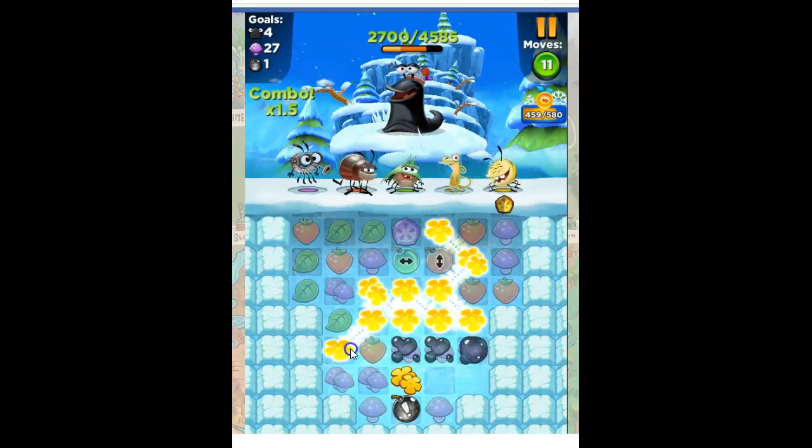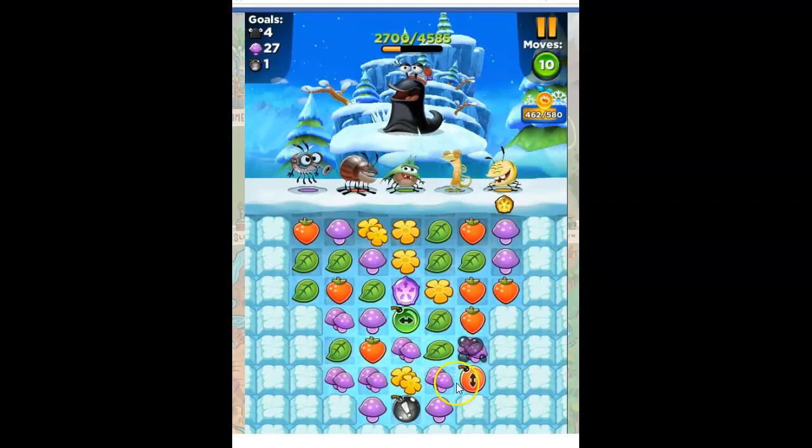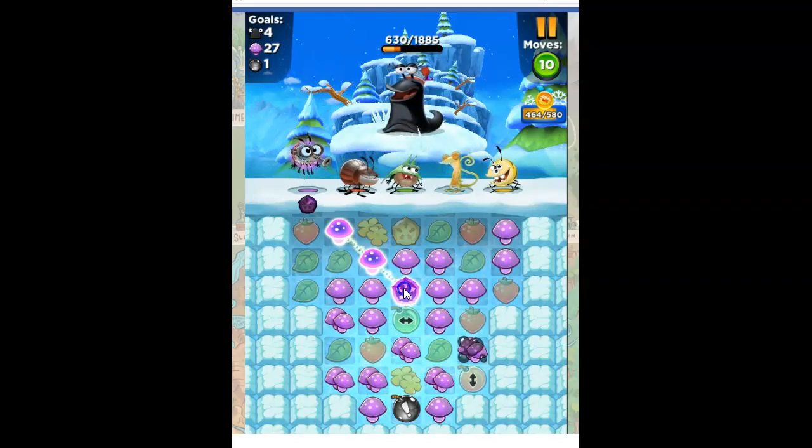I'm going to take out the yellow. I've got 11 moves. I've got a converter that's not lined up. I've got a bomb that's not lined up. I'm going to take out purple and connect as much of this as I possibly can. I'm not going to worry about that end over there.